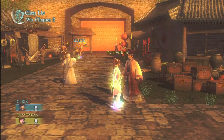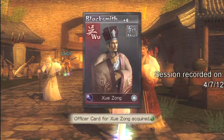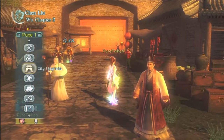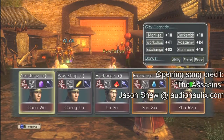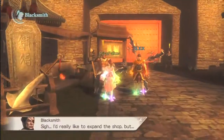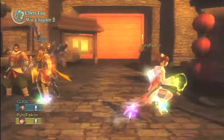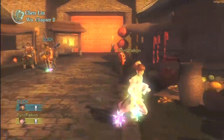Hi everyone, this is PyroFalcon back with Click again for Dynasty Warriors: Strike Force. You saw the last episode — I broke for a second so I could go deal with my laundry, and it turns out some douchebag in the apartment building decided to use the dryer and not take his clothes out of it, so I can't finish my clothes. That pisses me off.